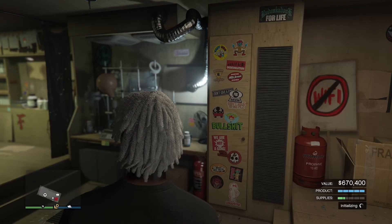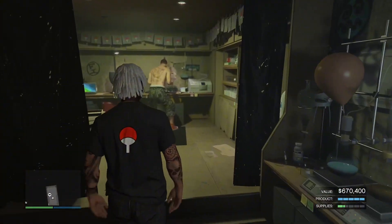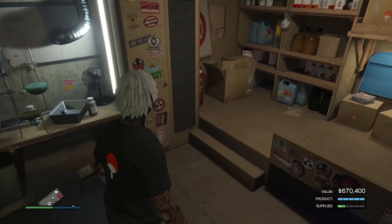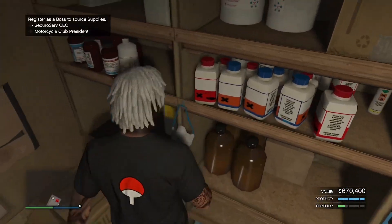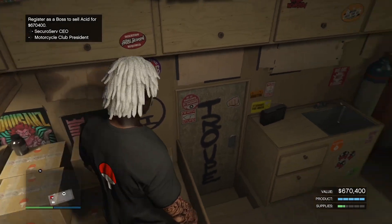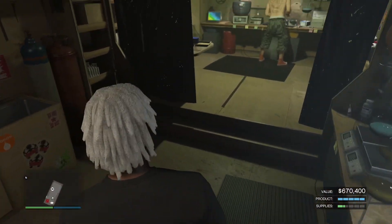The A Lab is double money this week — make sure you guys jump on this. This is a really easy business. I got 670,000 worth of products sitting here, and this is even more once you're in the public lobby. But even without the public lobby bonus, this still is a lot of bread.